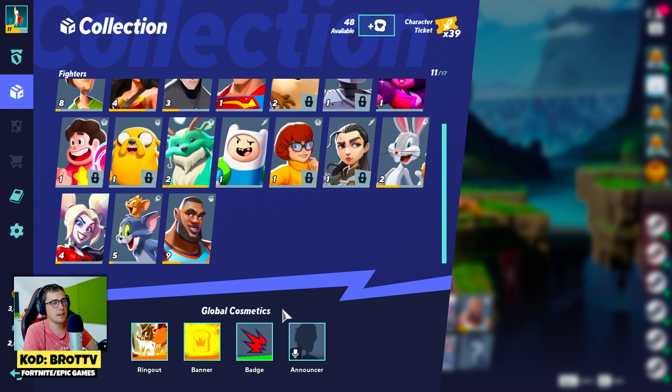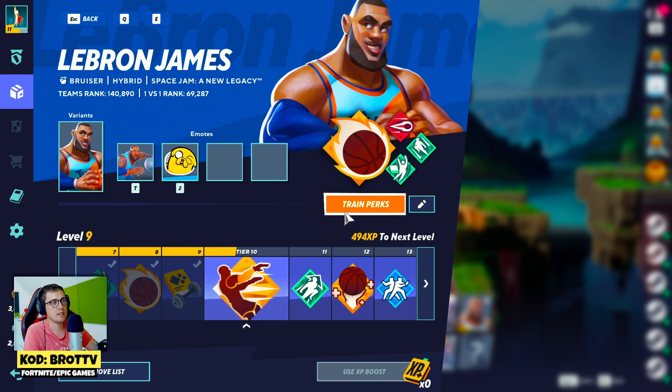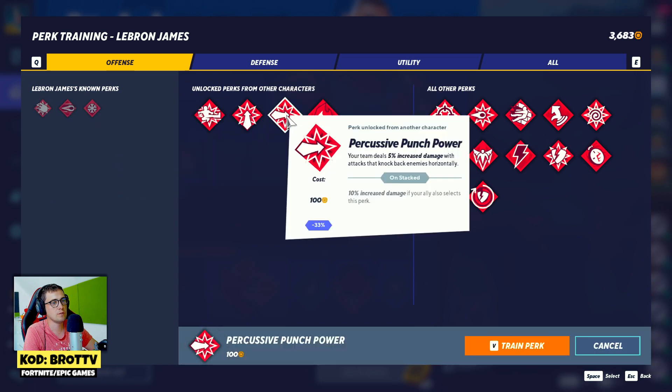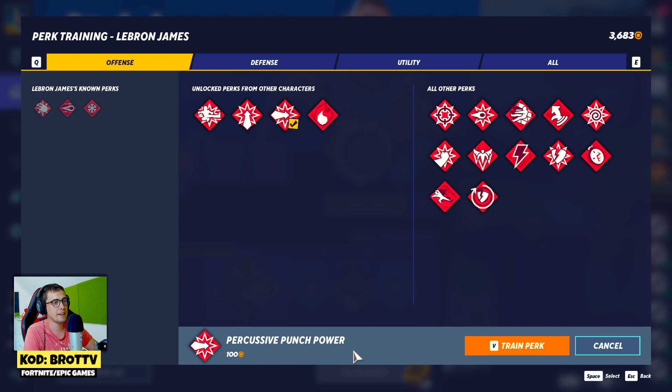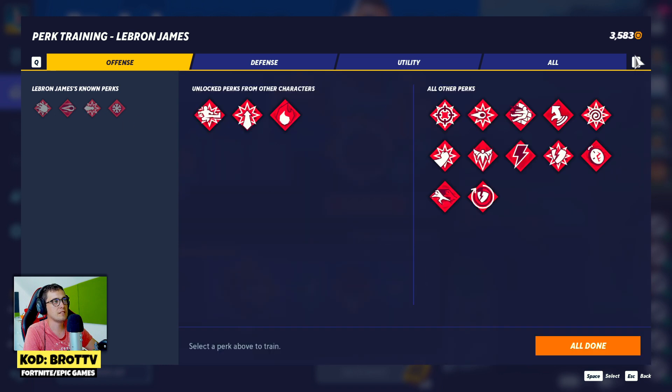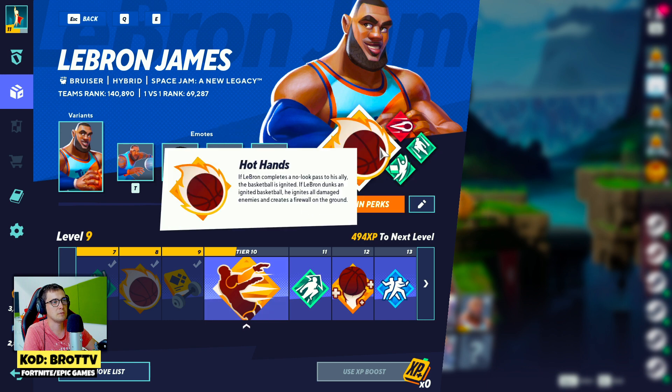For example, I have a LeBron James on level 9. Click on the collection, on the character, and then train perks. This perk costs 100 coins. Click train and I can set it up to LeBron James.